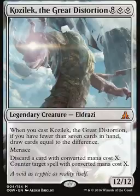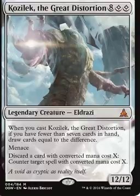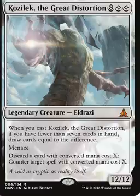One second while I actually look it up. So supposedly, if something has Menace, you can only block it with two or more creatures. And you can only stack one instance of Menace — you can't make it Menace, Menace and require three or four or more creatures. It's two or more creatures, that's it. You don't need to put Menace on a Menace creature. You can also discard a card with a converted mana cost of X to counter a target spell with converted mana cost of X.